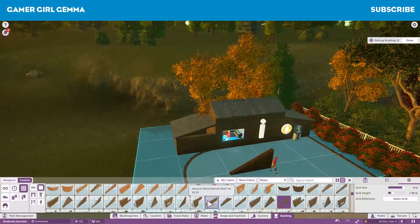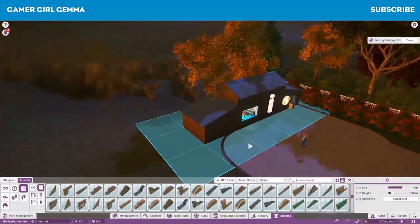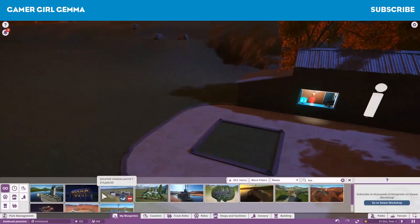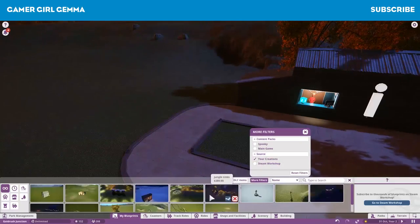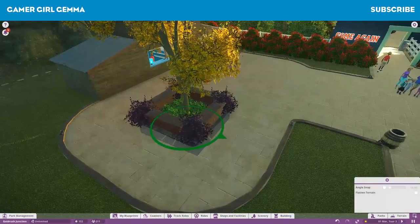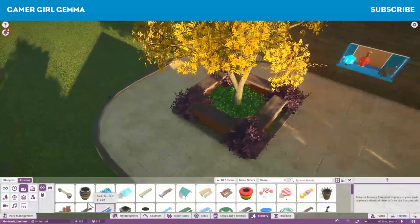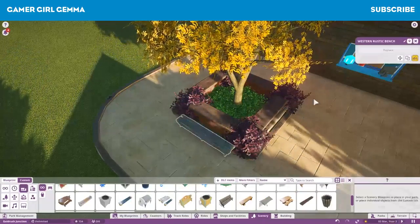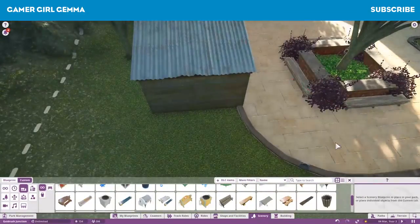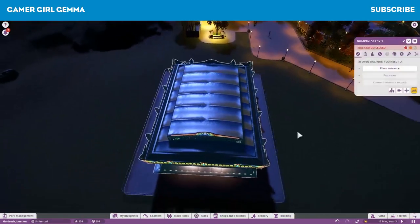The information booth doesn't really get used all that much - I don't use priority lanes for my coasters so they don't really get used, but it's always nice to have it there just in case. In RollerCoaster Tycoon 3 you used to be able to buy park maps, so maybe Frontier will bring this into Planet Coaster - it would be a nice addition, especially as parks get bigger. I've noticed a lot of people have started making their own little park maps.